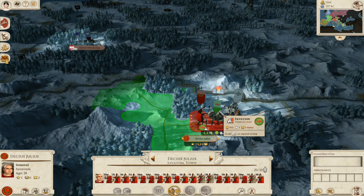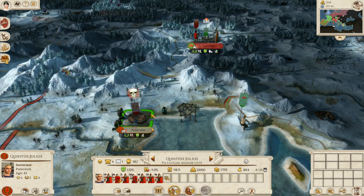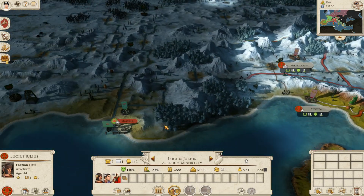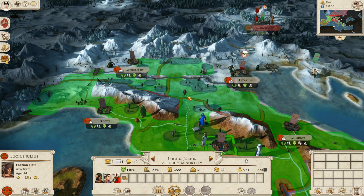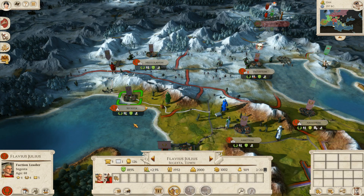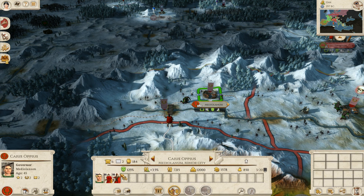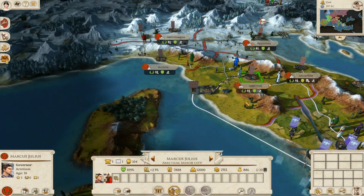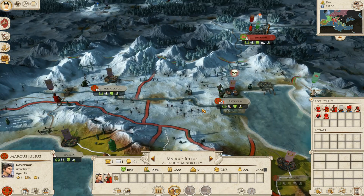Nobody's going to take anyone from Carolasis so we should be okay there. I'm still holding out on this settlement — they've got three turns left. I think this settlement is having a plague at the minute, which isn't exactly ideal, and they're not exactly loyal to me either. I'm going to start building another army with what little units I have left, because I want to take the settlement of Messalia. We're really struggling with income.